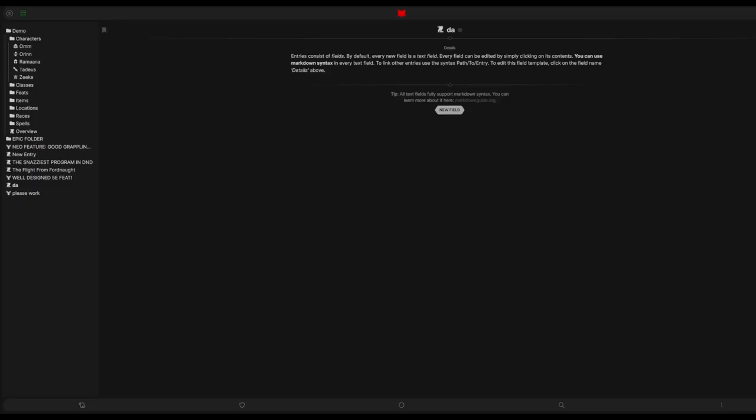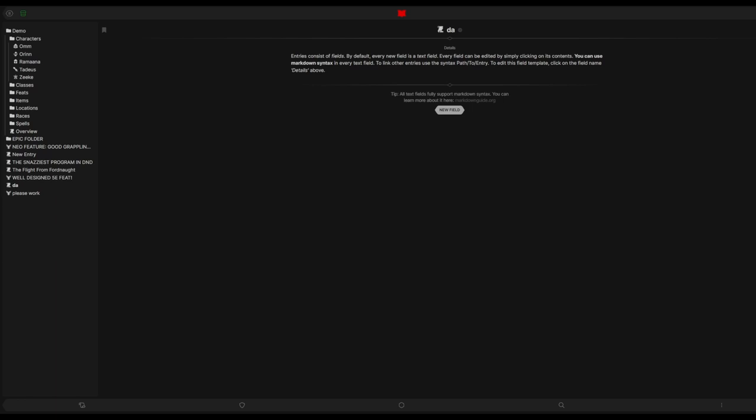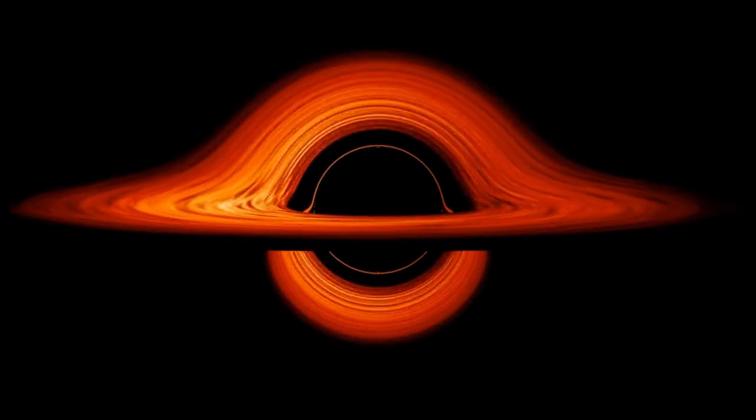Your only link to Markdown gives me a 60-page PDF. In all seriousness, there needs to just be some built-in integration of basic formatting. Make the tutorials obvious to find and make the tutorials include how to format easily. Just basic hotkeys and functions are all we need in this dark, cruel, uncaring universe.